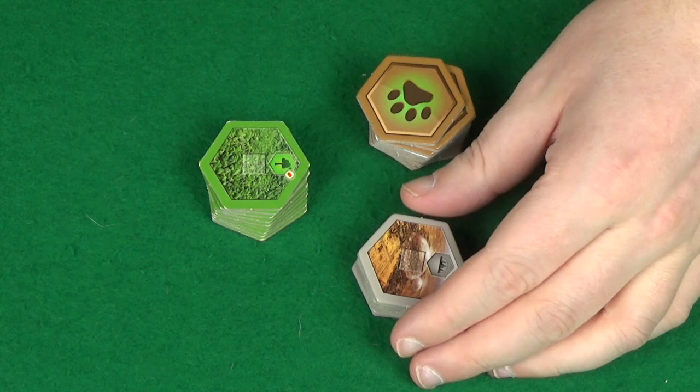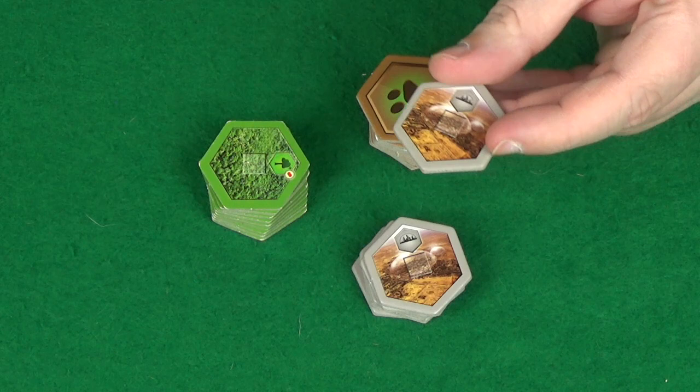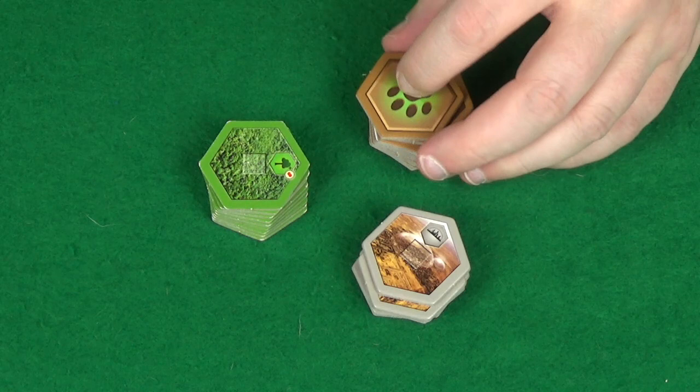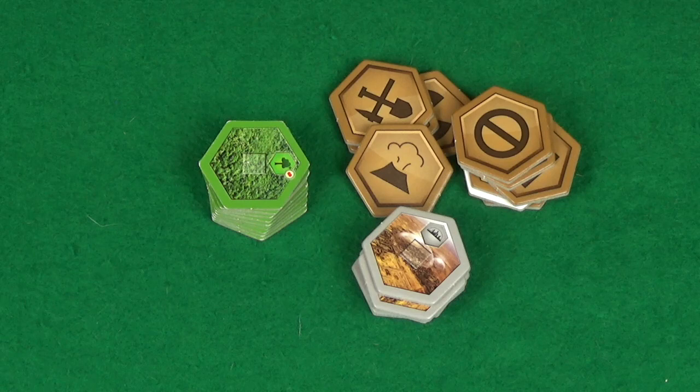You need to place your terraforming tiles near the board. These come in a couple of varieties: you have these double-sided ones that are city on one side and woodlands on the other, and then you also have these unique special ones that are all different and have a different symbol on the back. These relate to specific cards in the game.